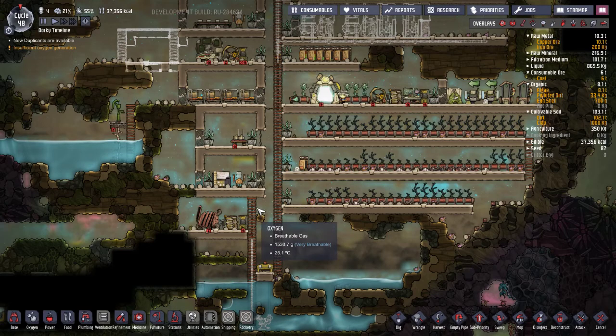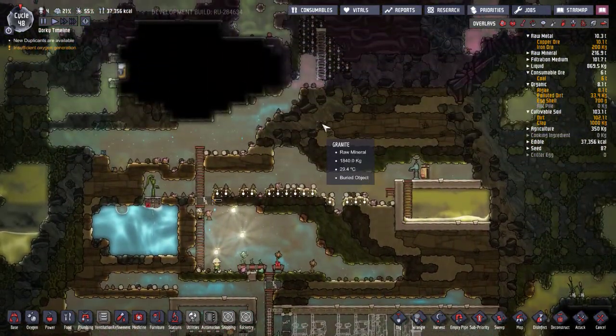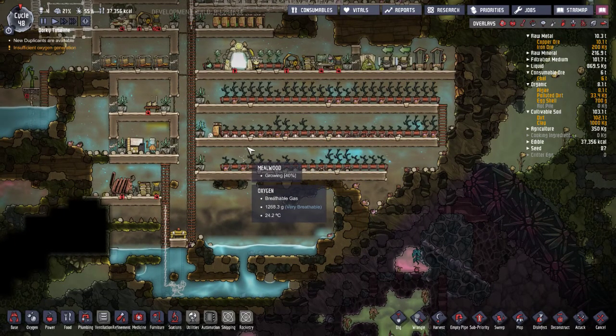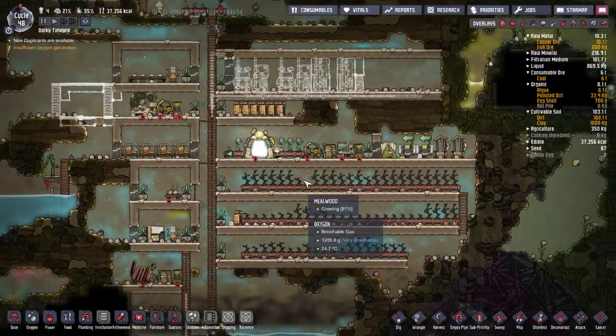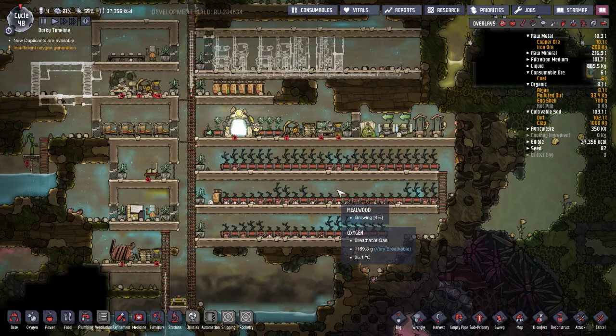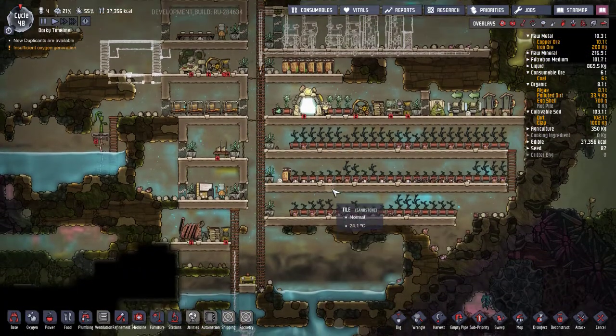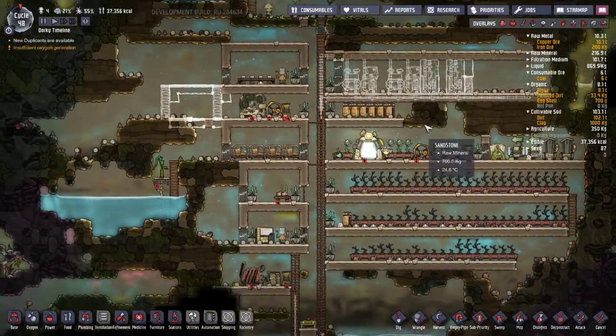Hello everyone and welcome back to Oxygen Not Included, insane difficulty ravaging hunger mode. We made it to cycle 48 and we didn't have any deaths — well, we had one death but it was stupid. The guy wouldn't eat, so I rolled back to a save. I had the food and moved him on top of it, but he wanted to go do something else and died on his way. After the reload he ate and survived, so I think it was just a priority bug with the game.